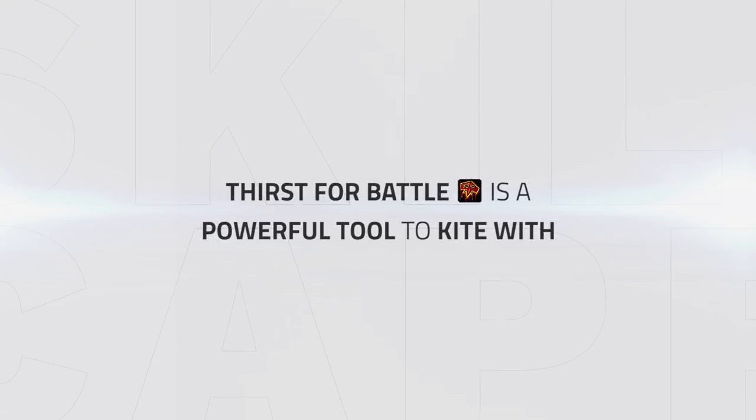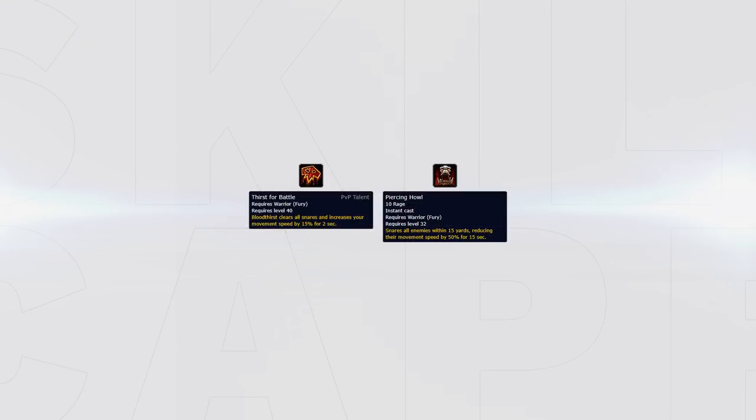Even though most people use it well for mobility, it can also be very powerful when used for kiting. Using it for kiting is crucial when dealing with big offensive cooldowns from the enemy team, or simply against most melee DPS if needing to survive. The reason why it's so good against melee is you can simply kite them with the use of Thirst for Battle in conjunction with Piercing Howl. A simple Bloodthirst into Piercing Howl whilst running away from most melee will kite them, allowing you to stop taking damage and make it difficult for them to connect.